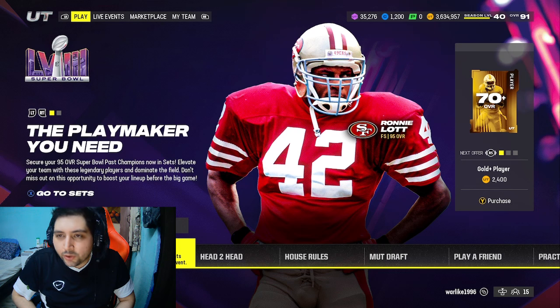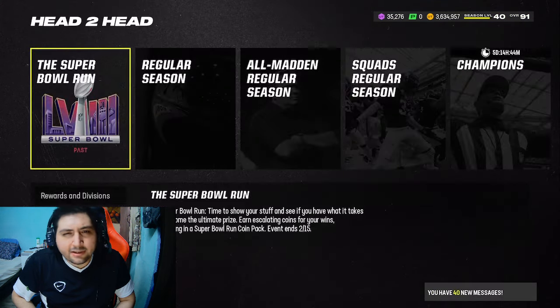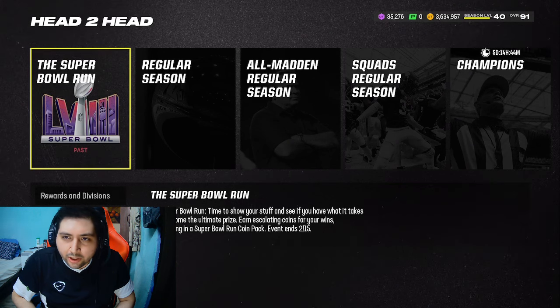First off, there's one method that's really not even a method — it's basically just playing the game. Go to head-to-head and play House Rules, specifically the Super Bowl Run challenges.